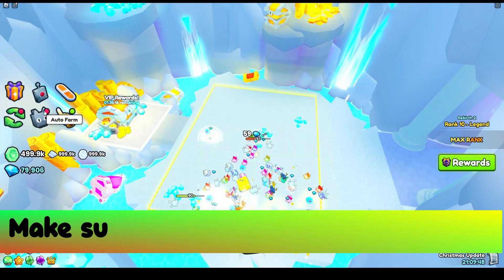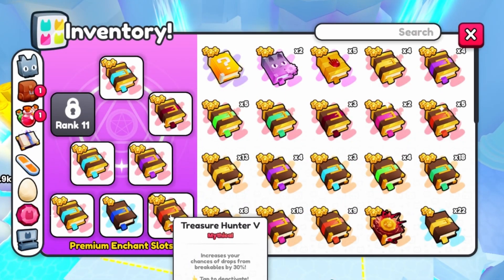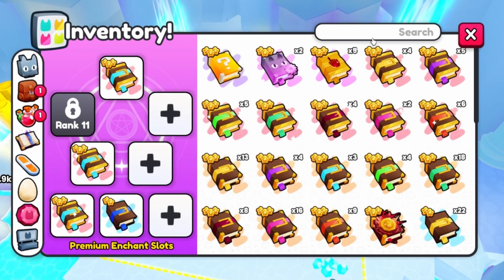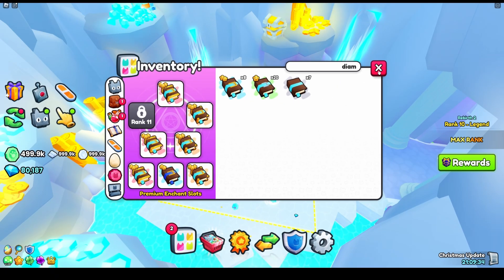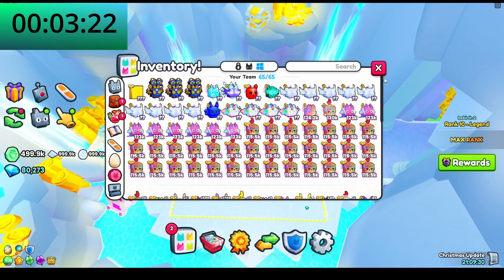First, we need to make sure that we're using the correct enchants. I've tried a variety of different enchants here. What works good for me is having my highest diamond enchants as well as a magnet enchant. The purpose of the magnet enchant is just to make sure that you gather up all the diamonds that fall down as your pets are breaking it.